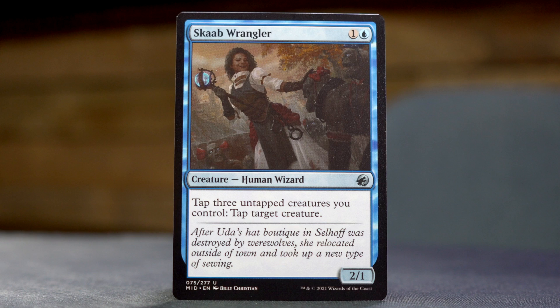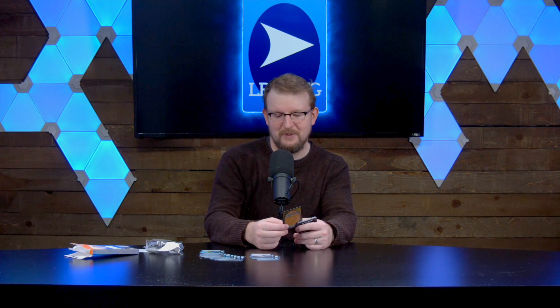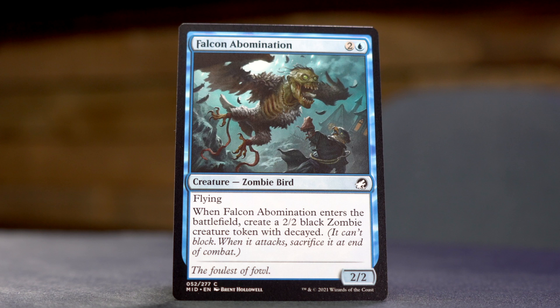Scob Wrangler — are you pro scob or anti scob? One and a blue for a 2/1 human wizard. Tap three untapped creatures you control, tap target creature. The flavor text says: "After Uda's hat boutique in Selhof was destroyed by werewolves, she relocated outside of town and took up a new type of sewing." Do you think we're in any way responsible for the fact that someone is referenced in flavor text as having a hat boutique? I hope so too. Falcon Abomination — two and a blue for a 2/2 zombie bird with flying. When it enters the battlefield, create a 2/2 black zombie creature token with Decayed.